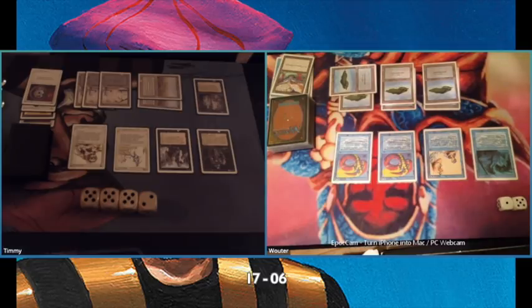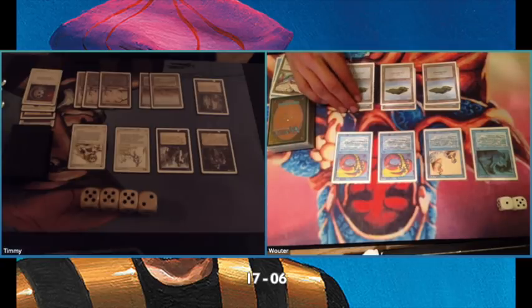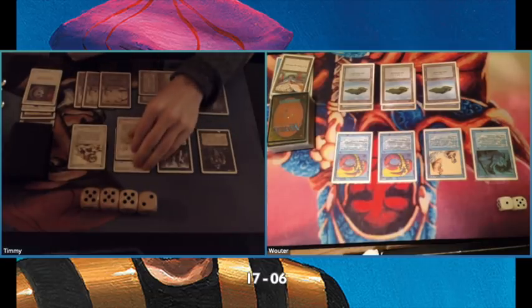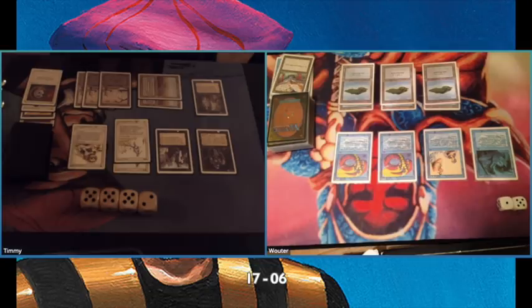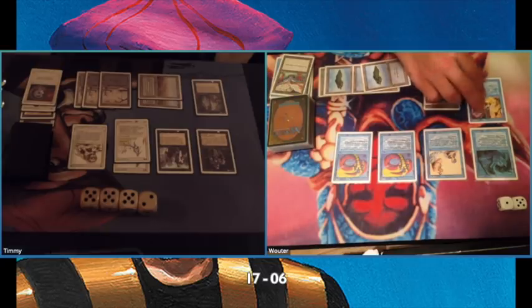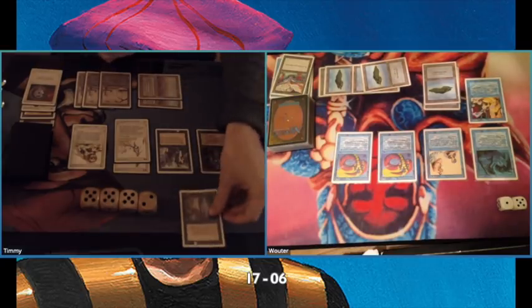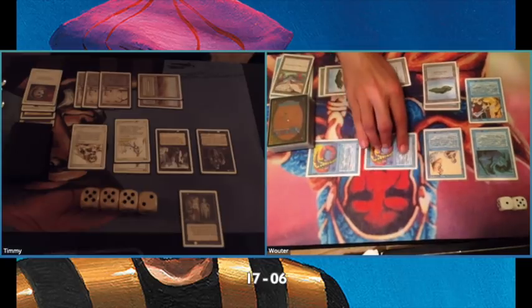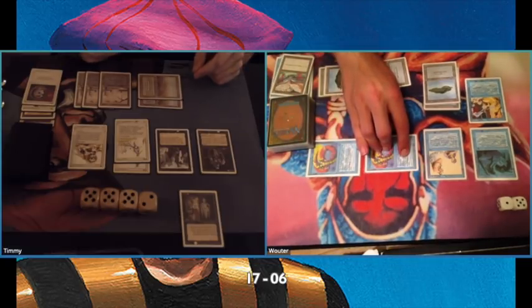There's a Merfolk of the Pearl Trident being a 3/3 now. We're kind of in a standstill — if Vauter attacks I can just kill his creature with my Royal Assassin. He's also on six life. If I attack it's not favorable for me at this time, but I'm calculating in my head how many creatures I need to kill him.